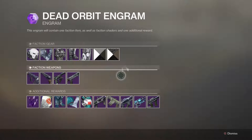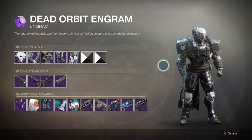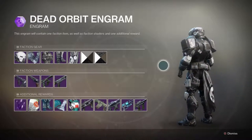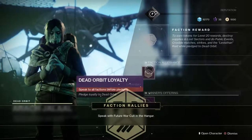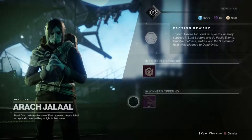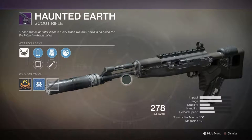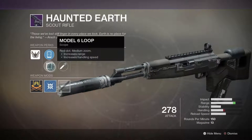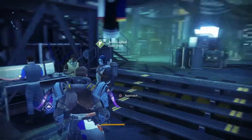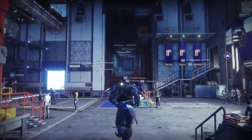That was the Dead Orbit representative. This is what the Titan gear looks like — it kind of reminds me of a tank. I really like the helmet. The scout rifle, 'The Haunted Earth,' doesn't look that bad — it has high caliber rounds which is always a plus. If you're looking for more rusted, southern-style guns and darker clothing, Dead Orbit would be for you.